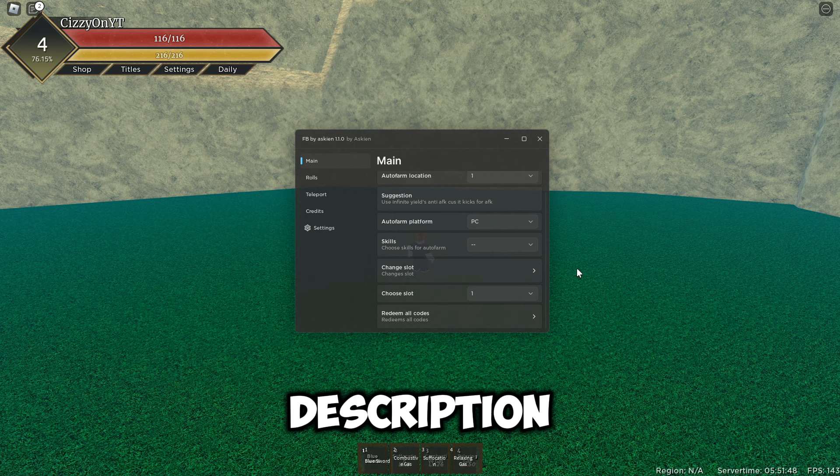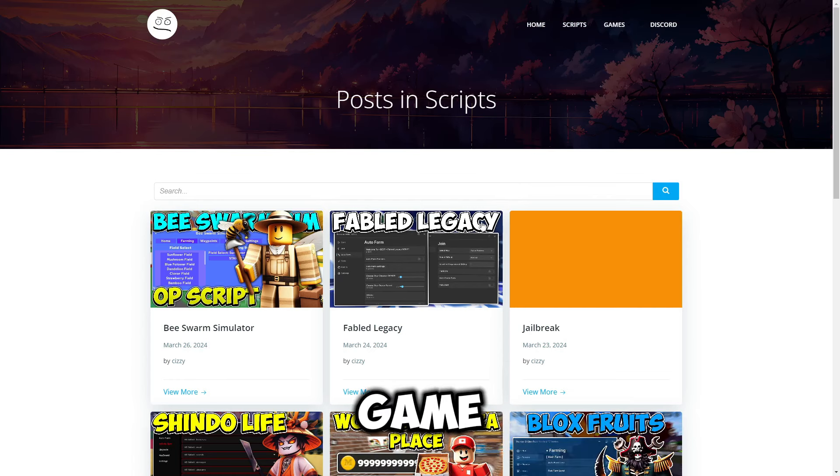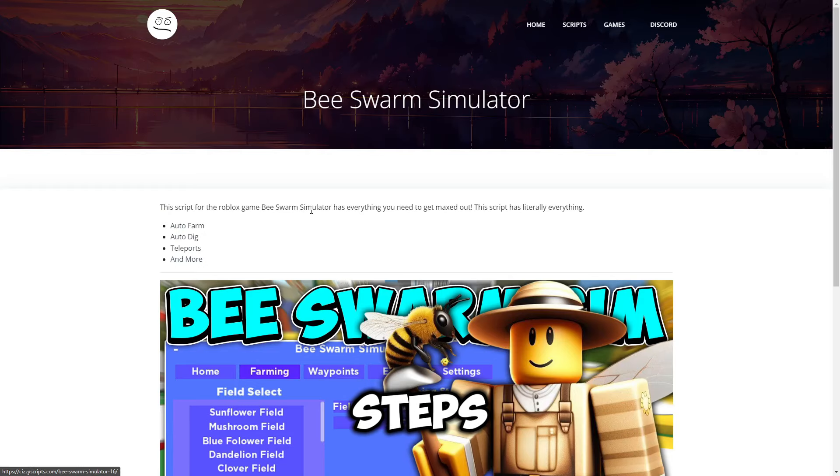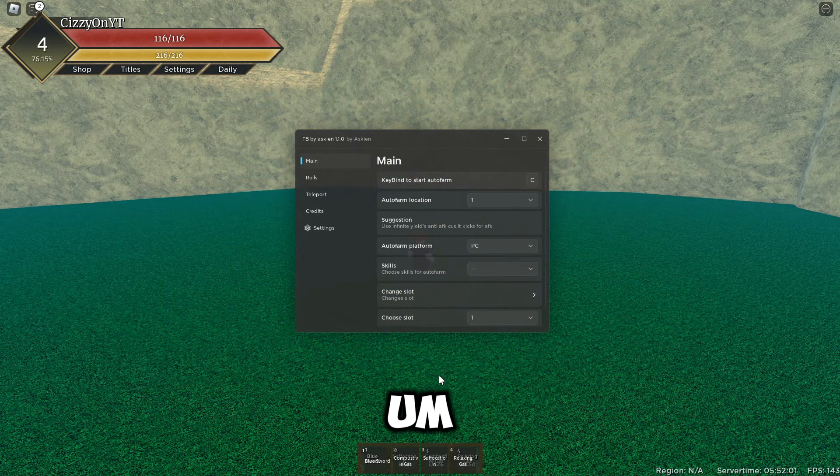First of all, what you guys want to do is go to the link in the description, which will bring you to my website. From there you want to go to the scripts page, find the game, click on the game, then follow all the steps once you press the Get Script button, then come into Roblox and execute.